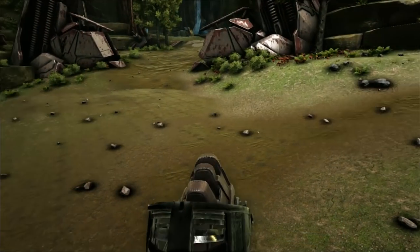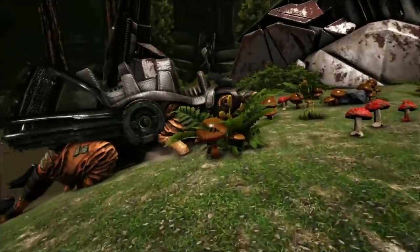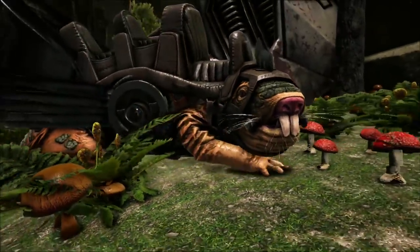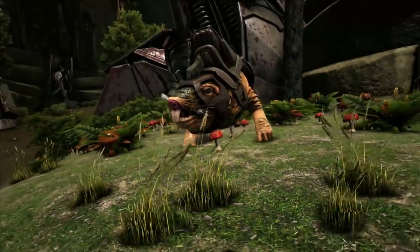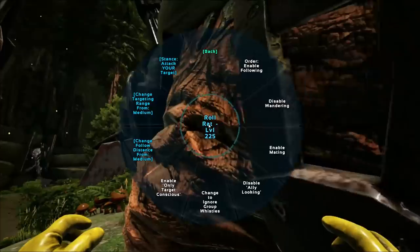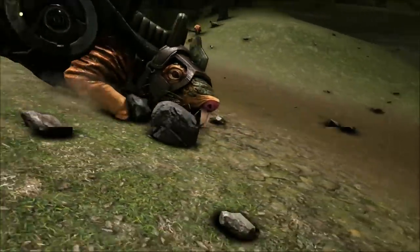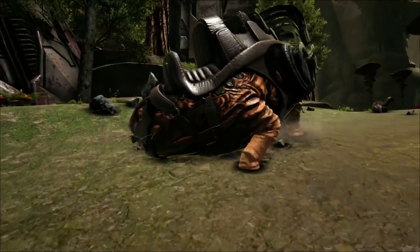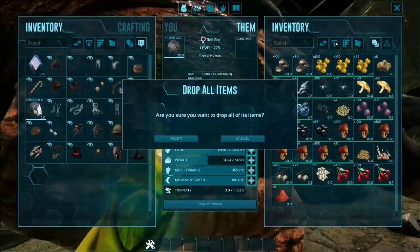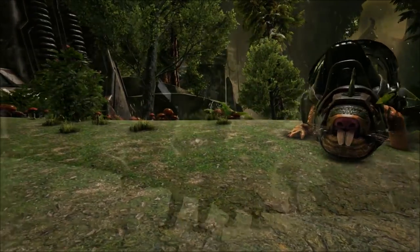This guy benefits from being able to wander. If you need berries or mushrooms at a low level to tame up other creatures, you can stick this guy on wander and he will go around harvesting berries from his surrounding areas. That is essentially how you're going to get more narcotics in order to tame up other dinos.